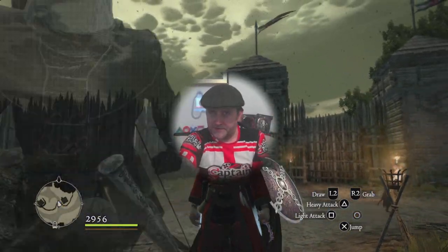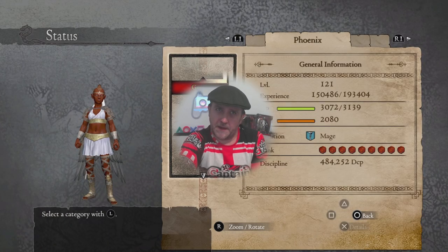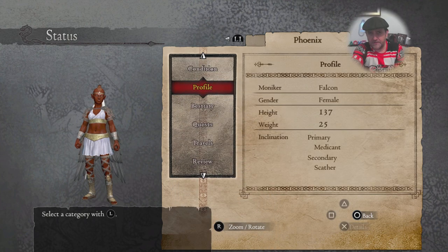Hey there, I'm Captain Steve and today I'm playing Dragon's Dogma. I'm having a rethink about my pawn - I want to make her more hireable for other players. Right now her inclination is Medicant and Scather.